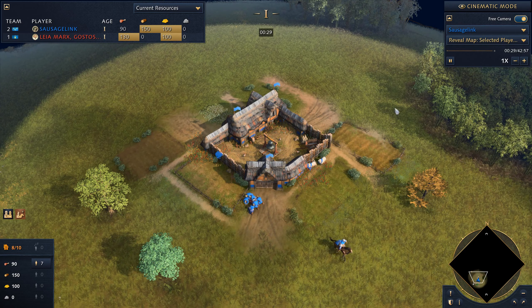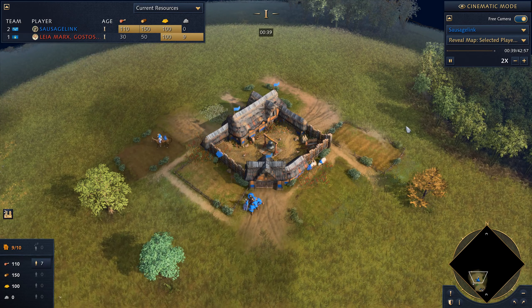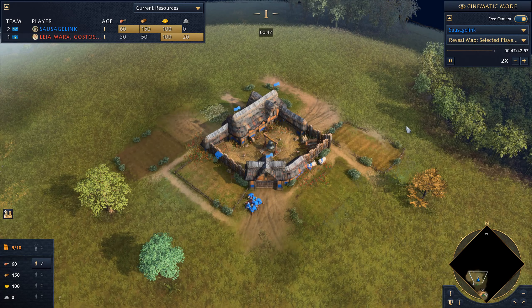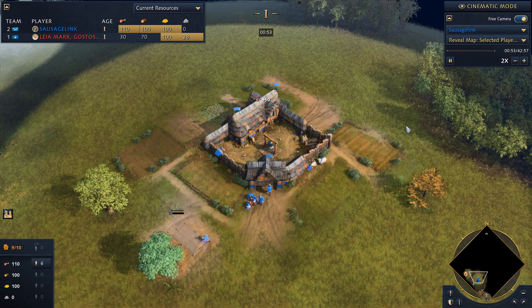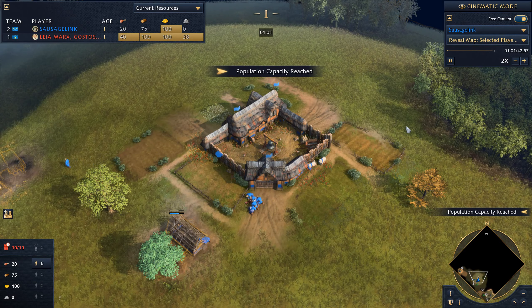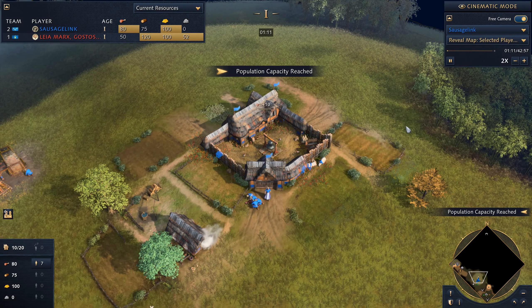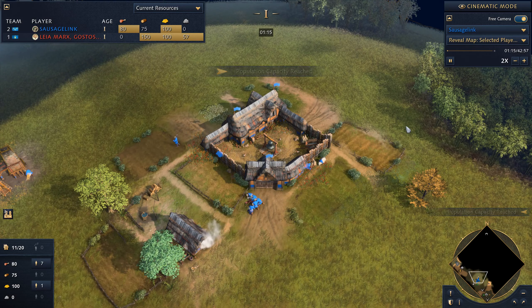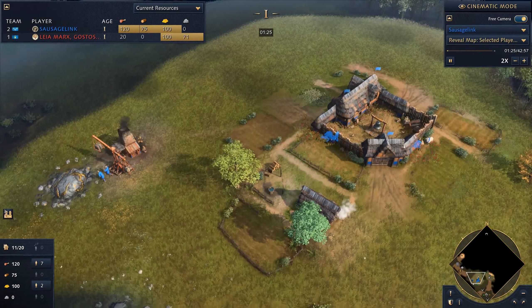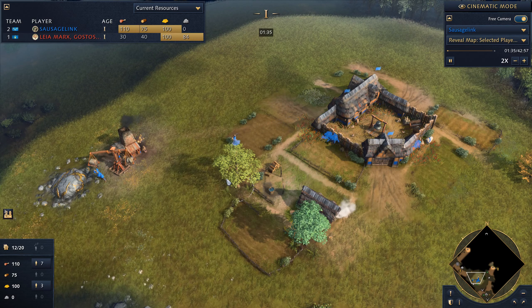The map is Highview and on Highview I like to play as the French — I rarely pull this civilization out. Usually I do Abbasid for landlocked maps and English for hybrid water maps, but for Highview I like to go French mostly because there's a lot of stealth forests and it's really easy to hide your royal knights in them and do hit-and-run tactics on your enemy.